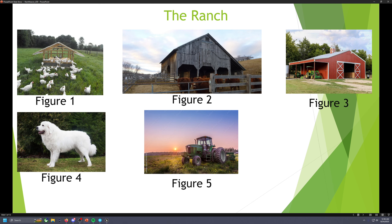Here are some quick mood board examples. Figure 1 shows chickens flocking around in their chicken coop. Figure 2 shows a cow barn with a cow pasture. Figure 3 shows a regular barn where the player starts out. Figure 4 would be the guard dog. And Figure 5 is going to be the tractor at the end of the game.